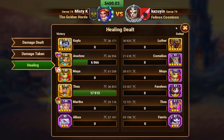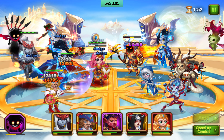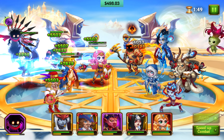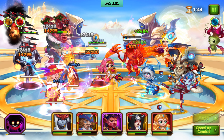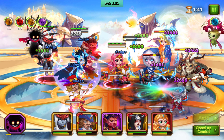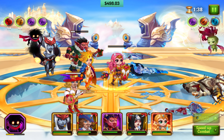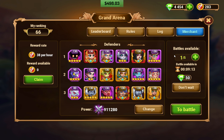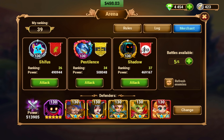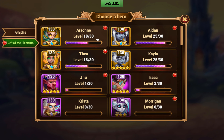Kayla did all the damage. It's over. Good luck. Alright, we'll wait a minute for doing those ones. Gift the Elements. Maybe we can do one level on Arachne, let's go for it. The Expert Potion. Where's Lars? We should level up Lars.